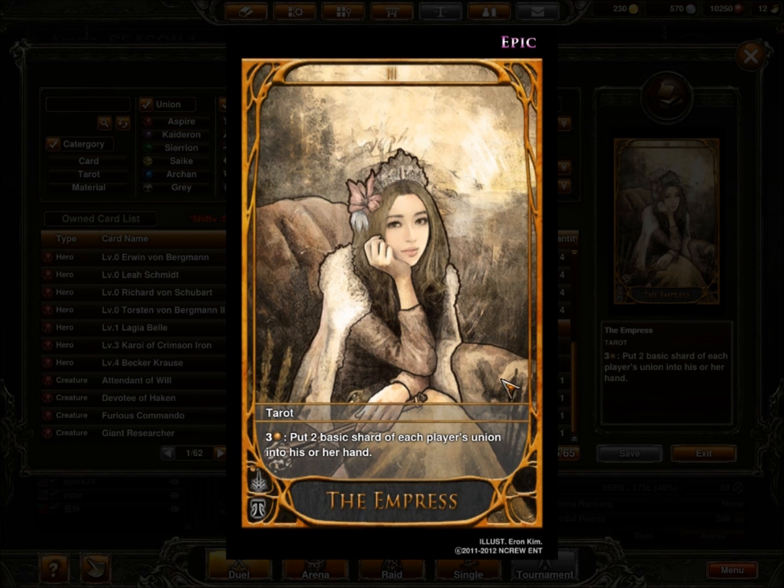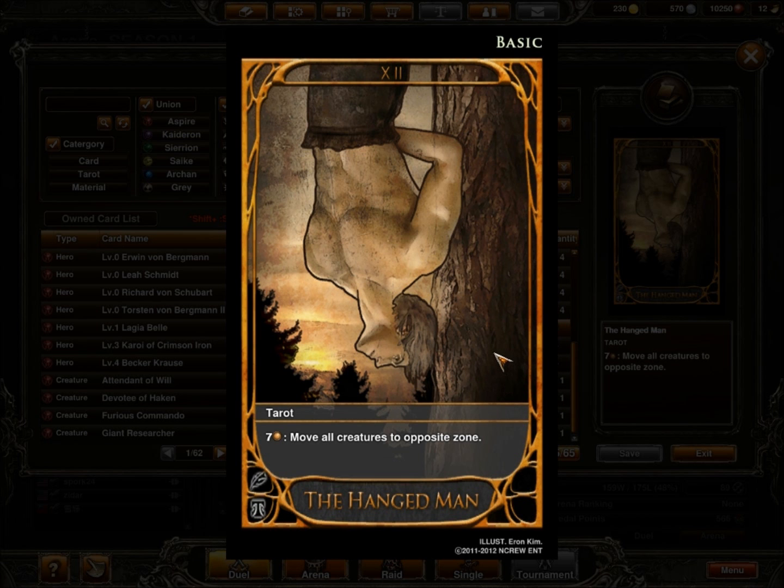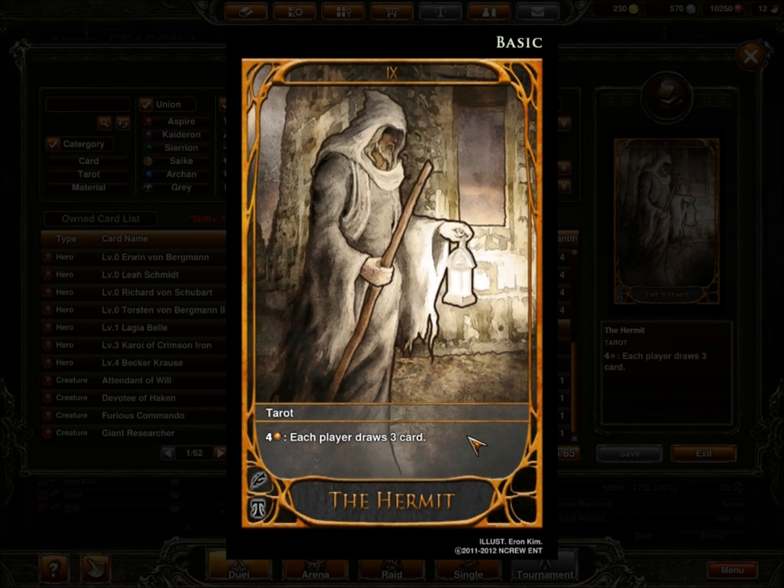For Tarots, I run Empress just to keep my shard flow coming — the full set for that extra refresh just in case I need it. I run Hangman, which serves twofold: one, if they have Hangman themselves, I can flip back in response so they'll only get one attack off and I won't die. Two, it can serve as an Alpha Strike — I've got my stuff in defense and their stuff in defense, so I flip it, throw all their stuff into attack, throw my stuff into attack, and Alpha Strike because they won't have any defenders. And Hermit is straight-up draw three cards, hopefully to kill them on my turn before they can set up a board position.